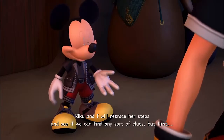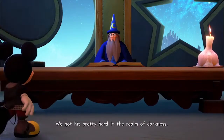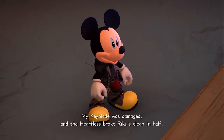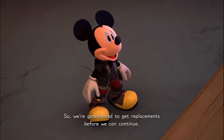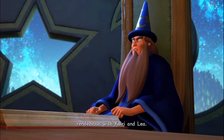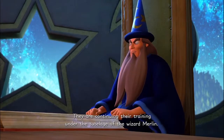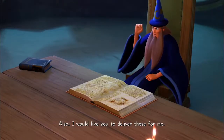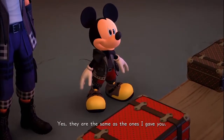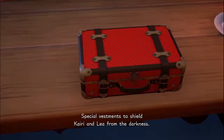"Riku and I will retrace her steps and see if we can find any clues. But first we got hit pretty hard in the Realm of Darkness — my Keyblade was damaged and the Heartless broke Riku's clean in half, so we're gonna need replacements before we can continue." Since when are Keyblades just things you can replace so easily? "With Kairi and Lea continuing their training under Merlin — wait, why is Merlin training them in Keyblades? I would like you to deliver these for them. They are the same as the ones I gave you."